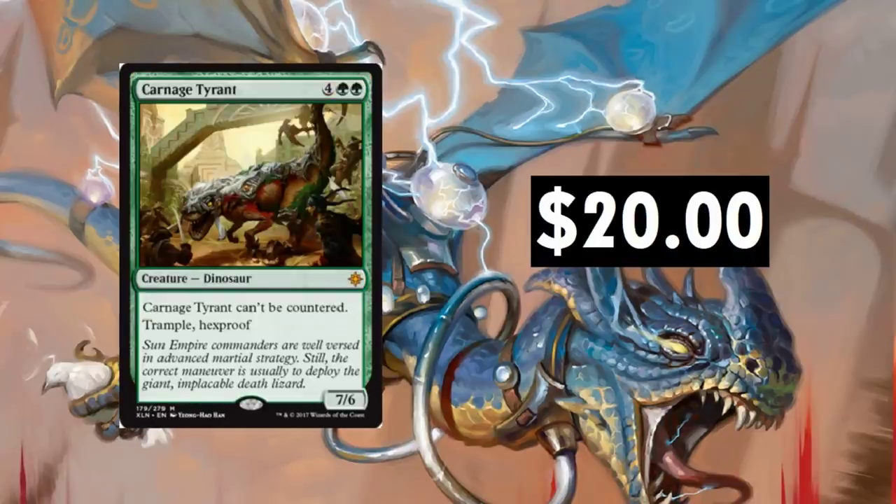Carnage Tyrant — I love this card. It's my favorite card in the current standard. The artwork, everything about it — especially its ability to punish people who love to play blue or black control. It's got Trample, it's got Hexproof, and it's a 7/6. It should stay around $20.